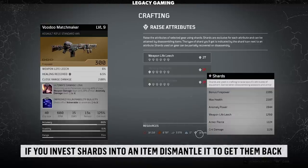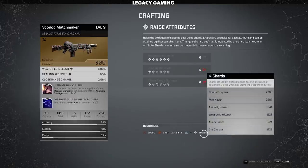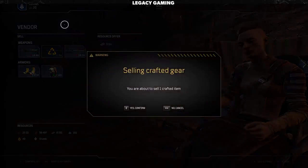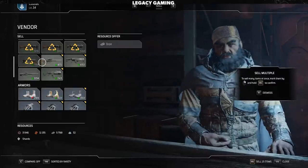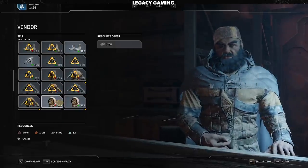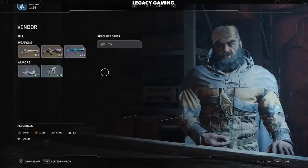The second thing is to consider if you've invested any shards into an item you're about to sell. Shards are valuable resources that allow you to raise the attributes of a piece of gear. Each piece is assigned a different random attribute when it drops, and it's the only true RNG component in the game. If you invest shards into an item and then sell it, you lose all the shards — but if you dismantle that item, you get it all back. Dismantling items is also the only way to get new shards to raise attributes on other items via the crafting system. If none of that is a factor, it's almost always more valuable to sell a weapon for scrap, which lets you purchase resources instead of farming them.